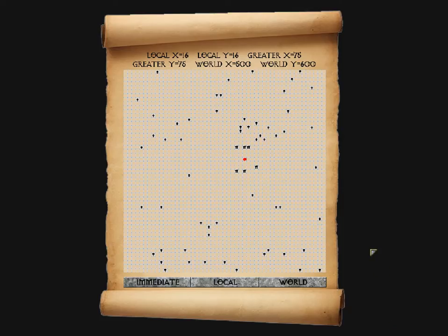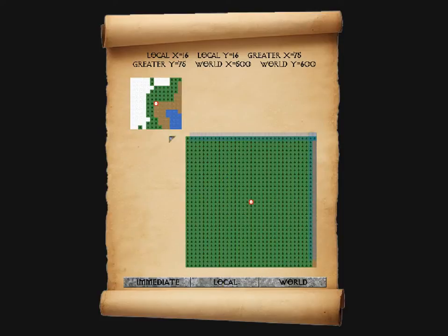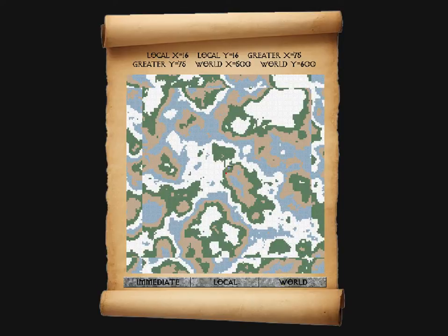We've got three maps. The first is the immediate map — the arrow denotes where we are, and you can see the stone circle and the trees. The local map is zoomed out a bit more — the green areas are grassland, the brown areas are desert, not a nice place to go, and the white areas are snowy arctic conditions. And then the final map is the world map. The world is infinite — we're actually here where this little red dot is, which is more or less the centre. At the top we've got coordinates, and as you set off into the world you can disappear off anywhere you want.